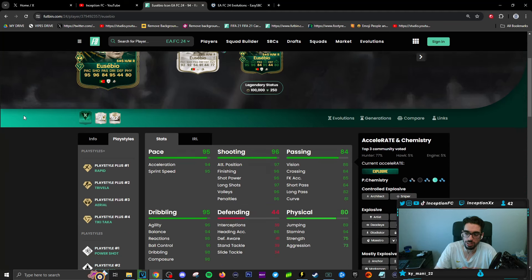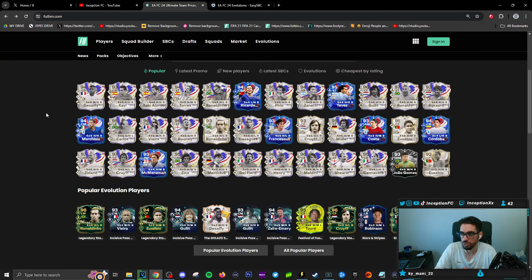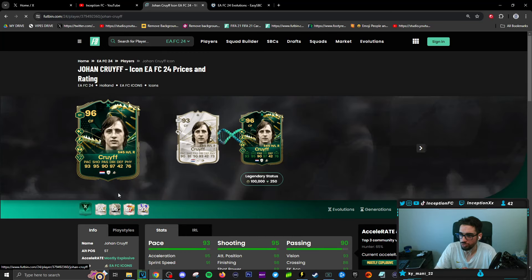Ronaldinho is probably going to be the clear and obvious choice. The fact that he's working with a little bit more height is helpful — this card is 5'9", Ronaldinho is 5'11". Ronaldinho has a body type that actually allows him to win some engagements in the air as well, which is a very big deal. Johan Cruyff is another option you could potentially go with if you did end up packing his base card.